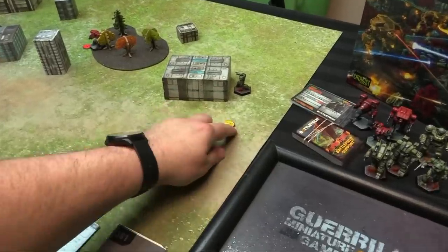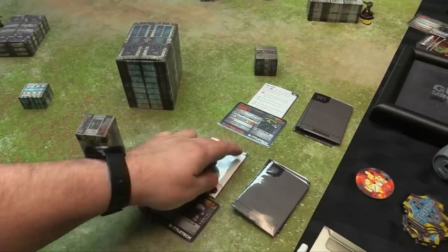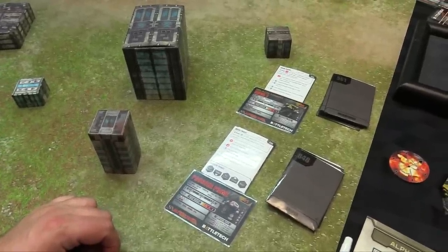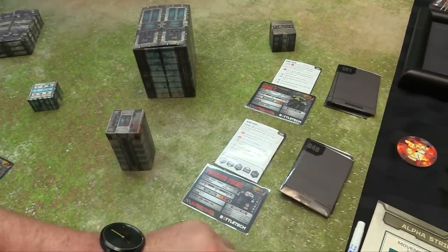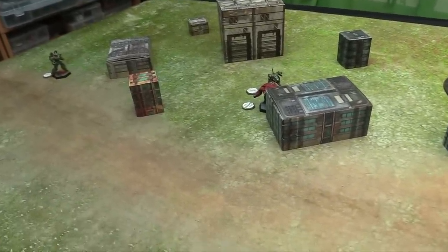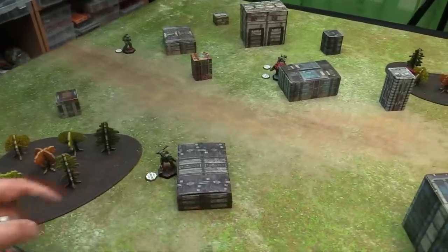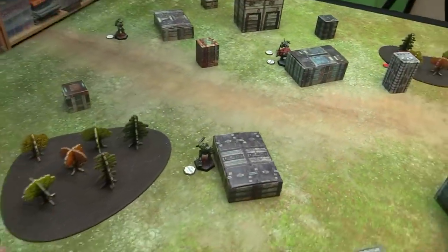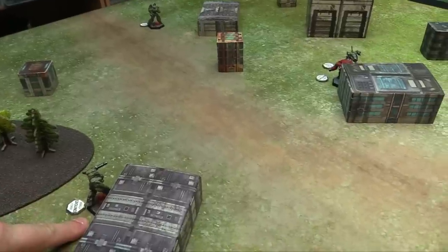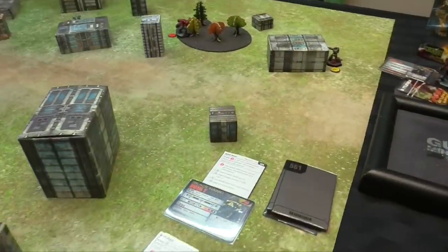Combat phase — these guys fire first, starting with the lowest initiative value: 236. The Pouncer Prime has 3 damage at all ranges. Checking 'can destroy': can it destroy anyone? It can see the Locust but not the Wasp. Moving to lowest TMM: the Blackjack is TMM 1 and the Phoenix Hawk is TMM 2 — those are all it can see. So it targets the Blackjack.